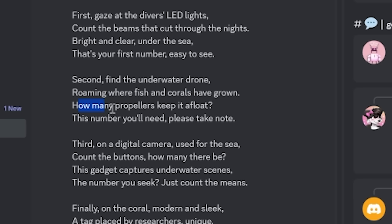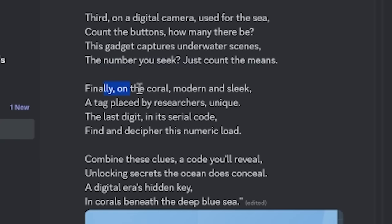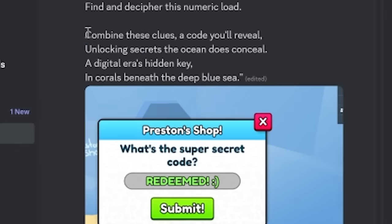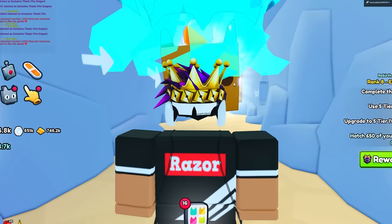The second clue says: 'Find the underwater drone roaming where the fish and corals have grown' — which I'm guessing is Atlantis — 'how many propellers keep it afloat, this number you'll need, please take note.' Third: 'On a digital camera used for the sea, count the buttons, how many there be.' And finally: 'On the core of modern and sleek, a tag placed by researchers unique, the last digit in its serial code, find and decipher its numeric load.' So it's clearly four digits.